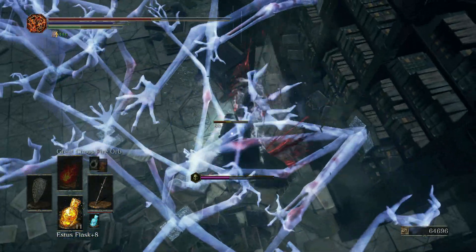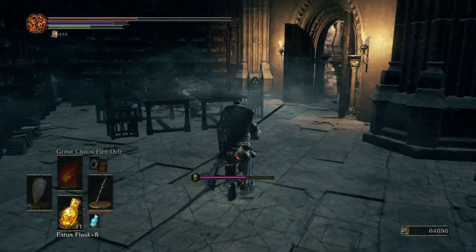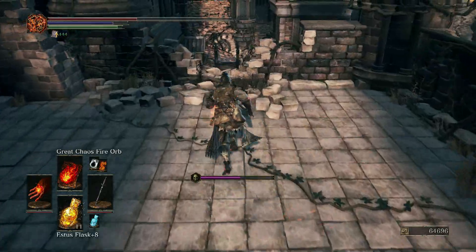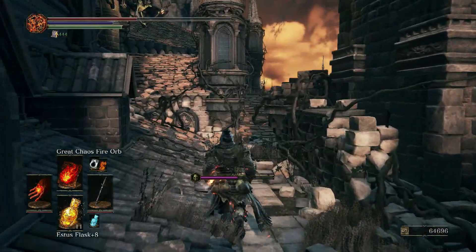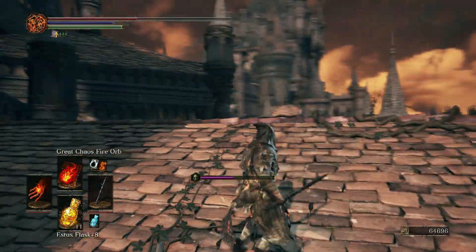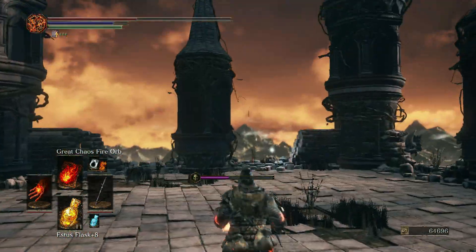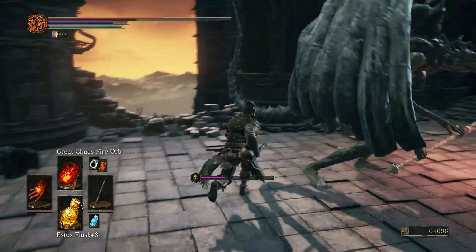I'm still kind of obsessed with picking up crystal lizards, even though I say I don't need their upgrade materials. I don't want to leave a crystal lizard behind. Where is that gargoyle? I know this gargoyle scared me on my first playthrough. I think he jumps up, doesn't he? Yep. He scared the shit out of me on my first playthrough.